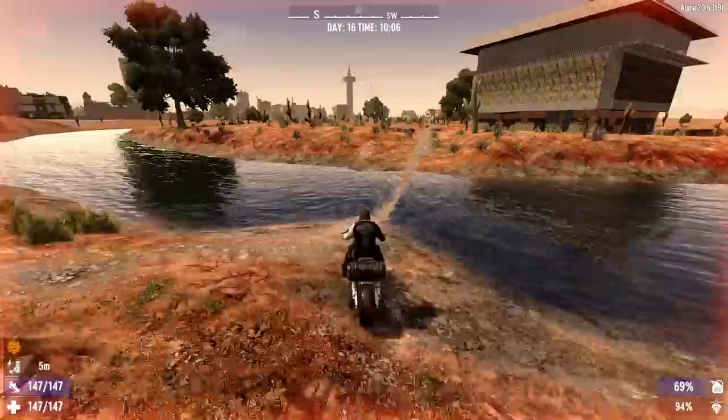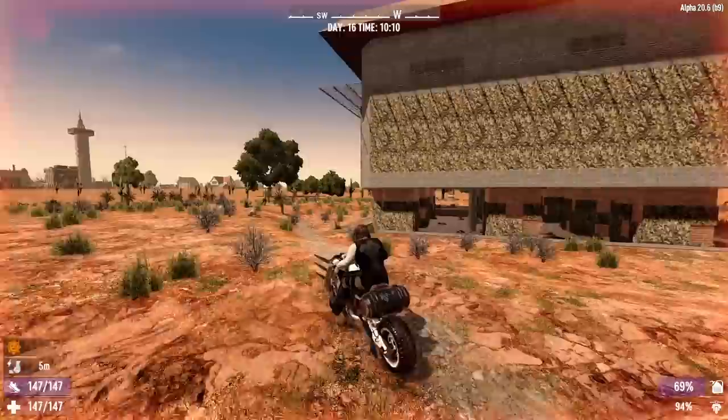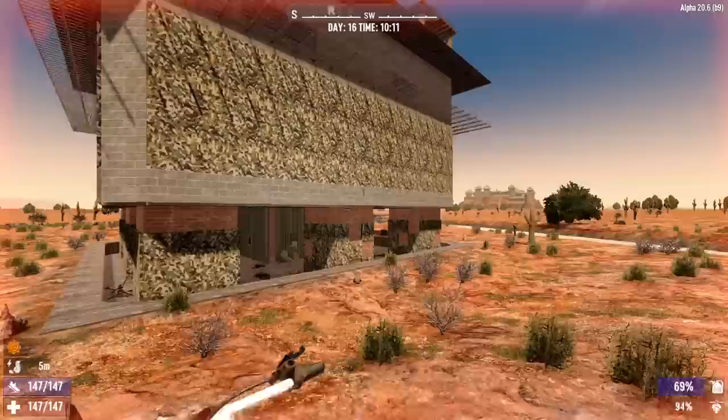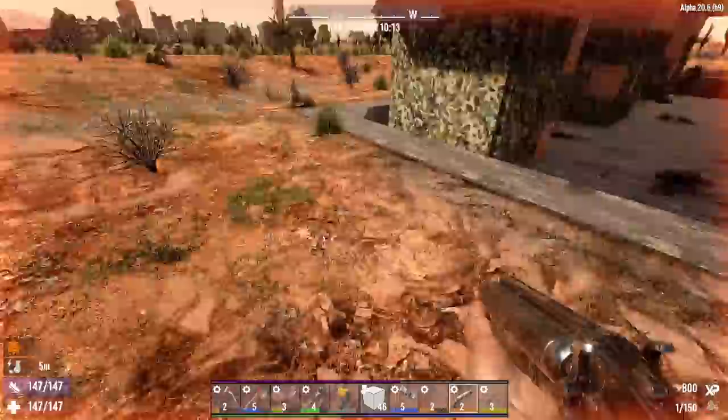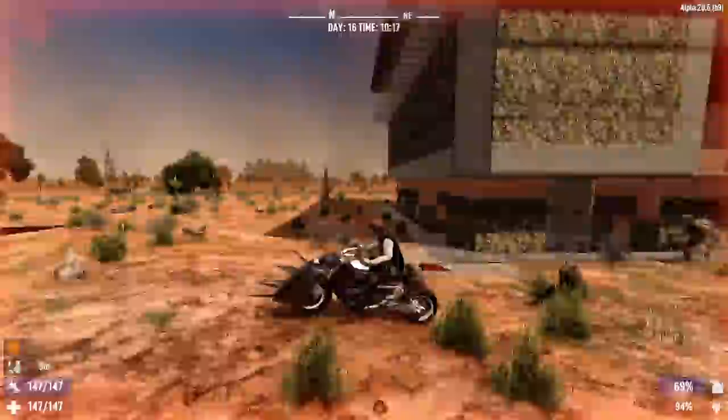Oh look at this — I guess Moses was here, parted the river for us, thanks buddy. What do we got here? This looks like a POI that you die at. Let's check it out. Are a hundred zombies gonna come attack us? No, but dogs will — holy shit. Yep, it was loaded. Wow, a lot of dogs. We'll have to come back another time when I have some better weapons.